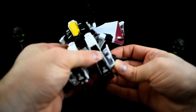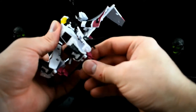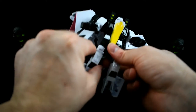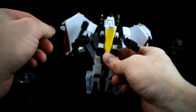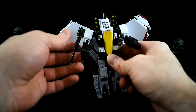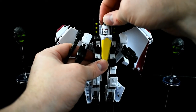He does have thigh swivels and a knee joint. Because these are transformation joints, the toes and heel spurs can go forward and back, but there's no sideways ankle tilt. The hips move out but it's pretty snug. There is no torso articulation of any kind - no swivel, nothing. Arms move up and down, there's bicep swivel, an elbow, and what looks like a double-jointed arrangement. The head is on a swivel - that's it, no ball joint, no nodding forward.